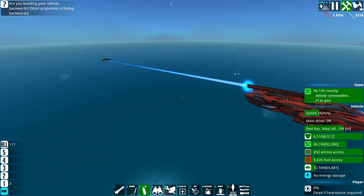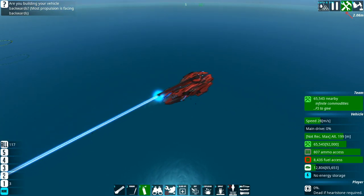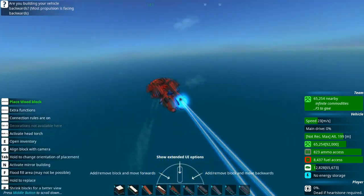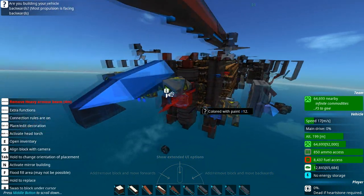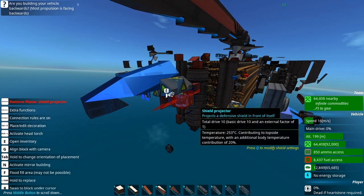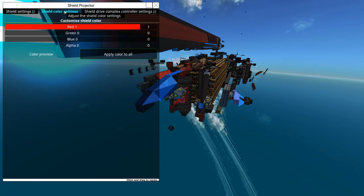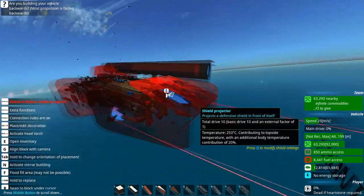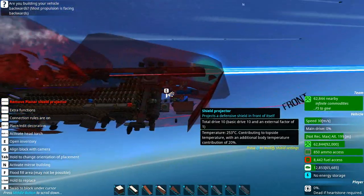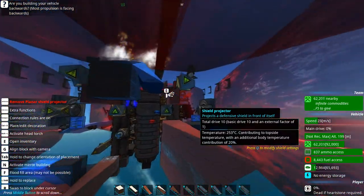It's just eating these missiles for breakfast, so anything short of an absolutely ridiculous missile barrage is not really going to do anything against the Deimos. It also has a strong shield — a Drive 10 shield — with almost full coverage from the front. Since this is a front-sider, it points its front at the enemy.